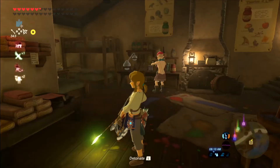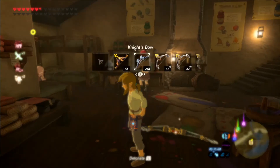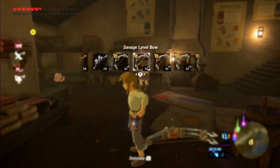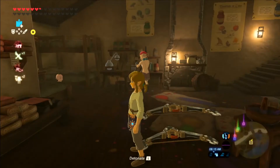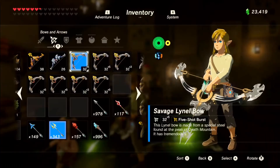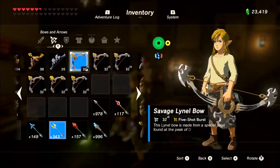We're just gonna take out a bow with shock arrows and do our basic desync method. Also, you want to have the clothes you want to dye on before you do this, because you won't be able to change them once you've held the items you want to use to dye your stuff.